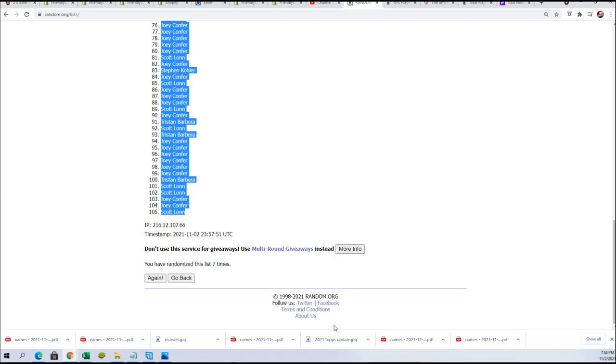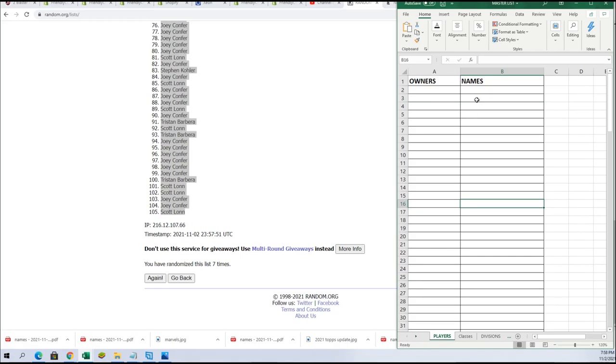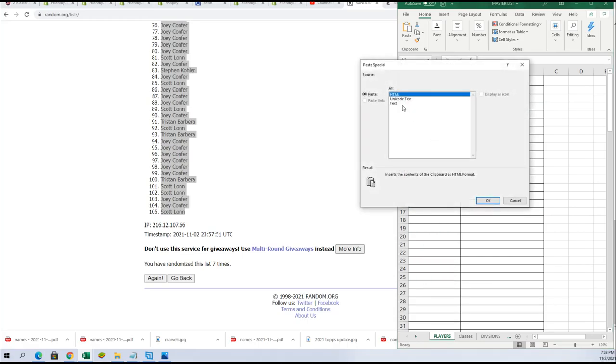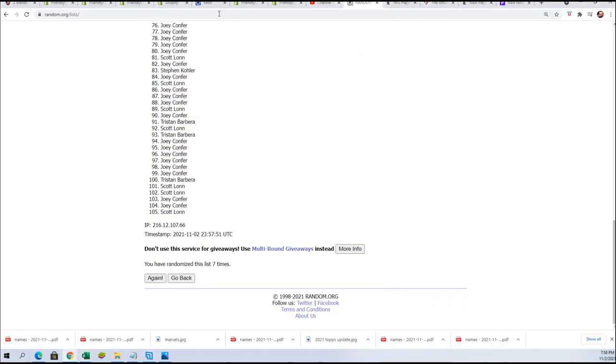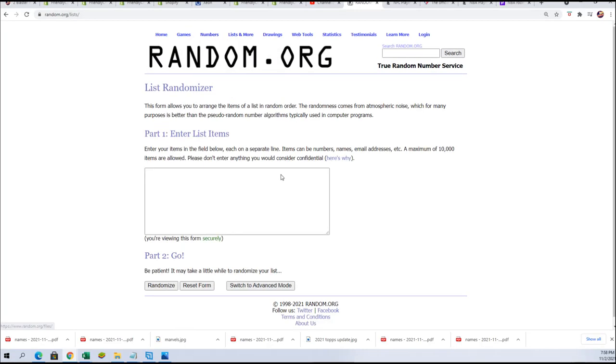All right, let's get these names transferred over to our spreadsheet and get our owners pasted in. And we'll get some characters randomized here.